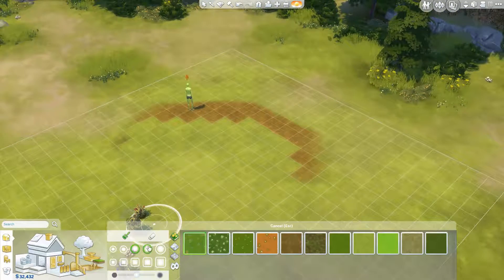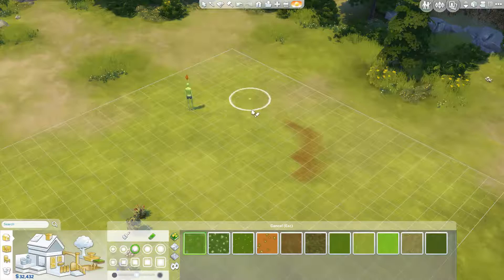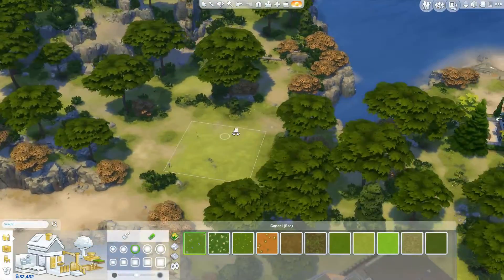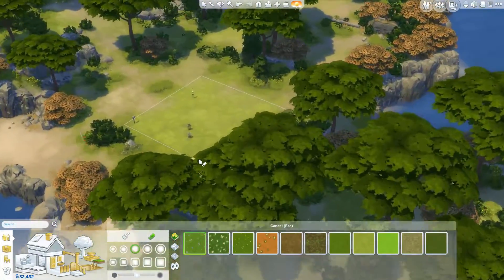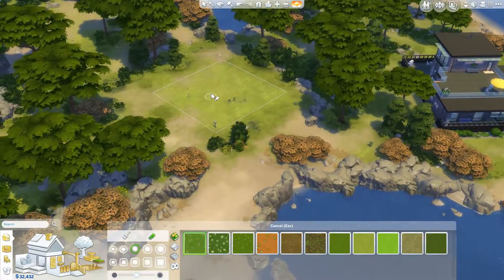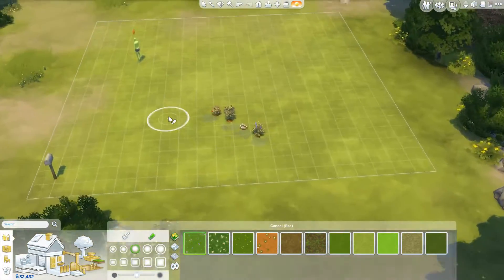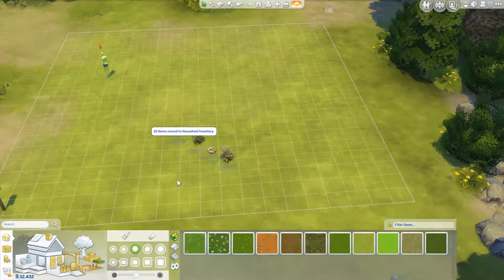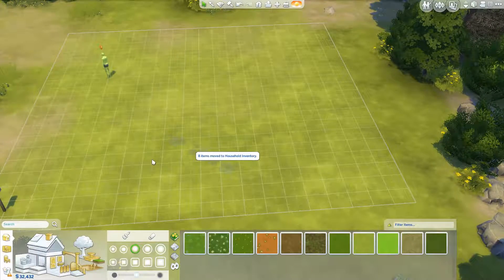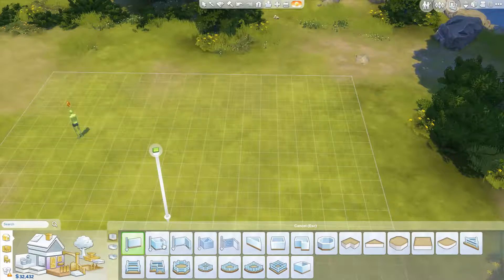Alright, first of all we're going to clear out all this. Let's have a look here. I kind of feel like this is the path they are using, so we should probably have the entrance on this side, and we can perhaps have a little side entrance or porch or balcony or something here. We could probably put those in our inventory as well. We have 32,000 — not a lot, but enough to get started.